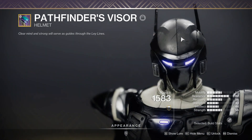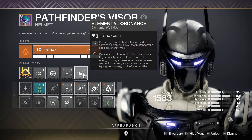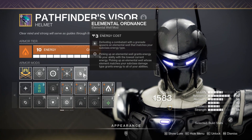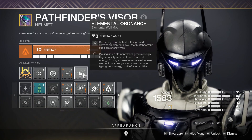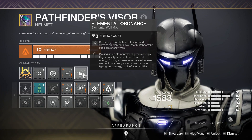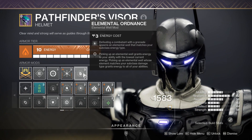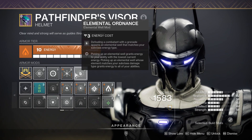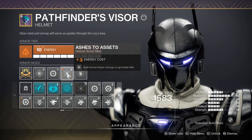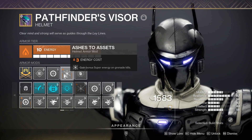Now for the armor. Helmet is all about the grenades and defense. Elemental Ordnance — spawning Elemental Wells that match your subclass energy type. Elemental Wells are little puddles of light on the ground that you trigger with certain mods. You run over them to pick them up and get ability cooldown — that's what they do baseline. You can change what they do based on what mods you have. Ashes to Assets — gain bonus super energy for grenade kills. I thought about double stacking this but chose some stats instead; you can double stack it if you want, but I get so much super back as it is.